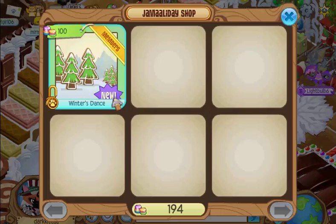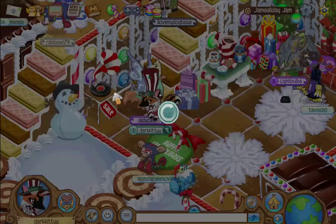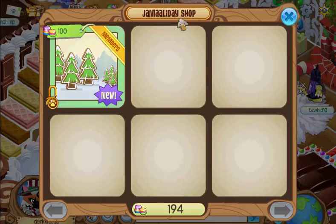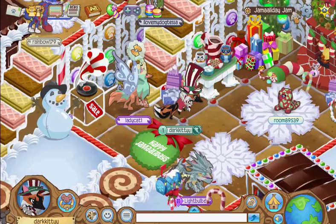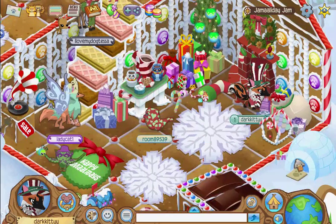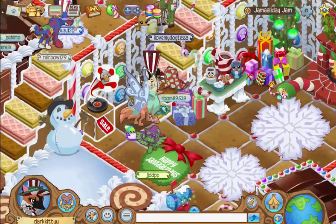I'm not doing this practice either. If you click this jukebox thing, it comes up with the Jamaaliday shop, which you can get the Winter's Dance music — that's the music playing in the background when you go to the party. I don't know if you can hear it. Obviously you can hear me, I think — that would be quite worrying if you can't.